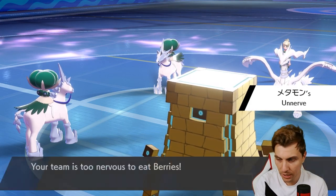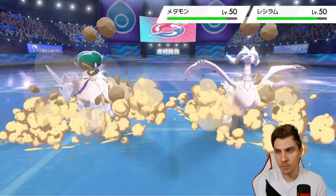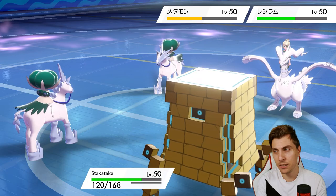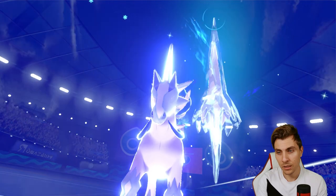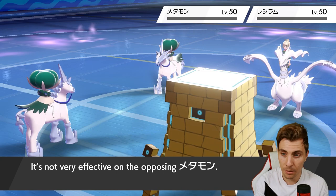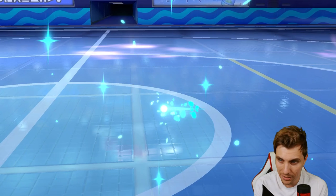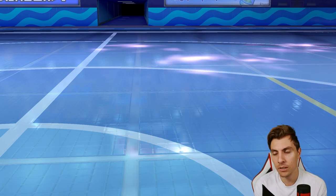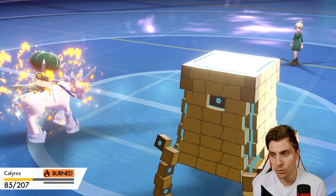The Rock Slide does a little less than expected — we are Intimidated — but at plus one I'd imagine it takes down Reshiram. And yes, it takes down both. Now Incineroar would come in, Psychic Terrain is still in effect so it can't use Fake Out. With this team in particular I feel like you're on a timer straight away with Trick Room — if your opponent plays well and stalls it out, denying that second Trick Room setup, the team can start to fall apart pretty quickly.